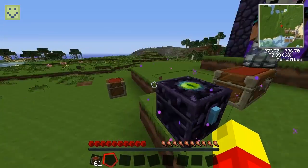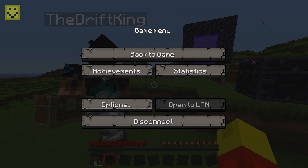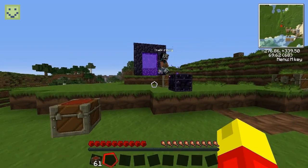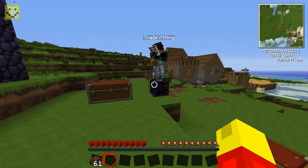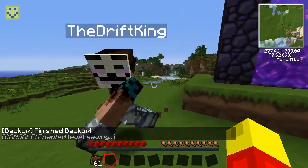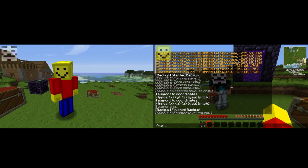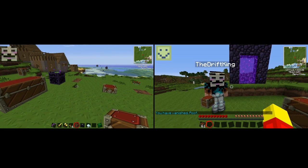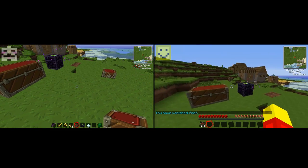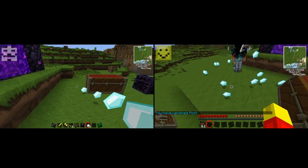There are other plugins to block ender chests. Another optional plugin is VanishNoPacket — it's a good admin-watching plugin. For example, Johnny is looking at me, I use my vanish command and he sees me disappear. It's manageable through the permissions you give people.